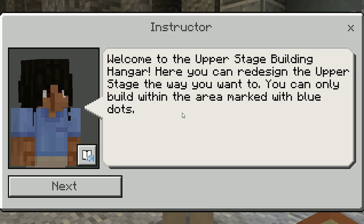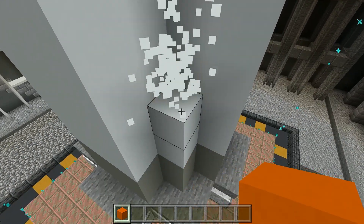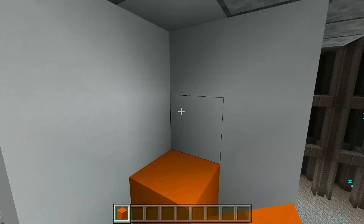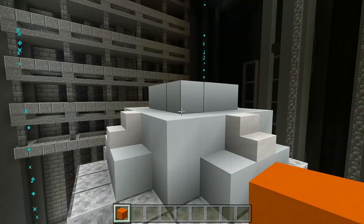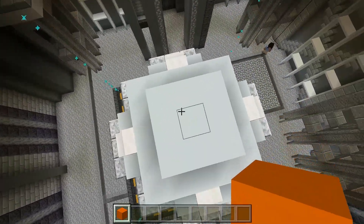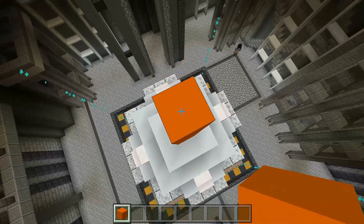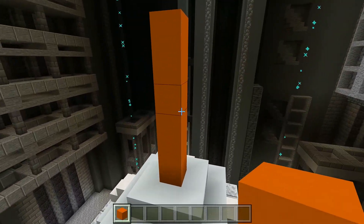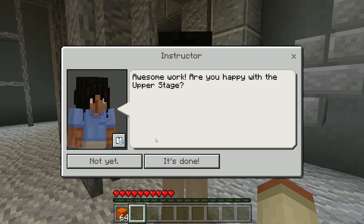Welcome to the upper stage building hangar. Here you can redesign the upper stage the way you want to. You can only build within the area marked with blue dots. I think I'm going to give this rocket ship some nice orange accents on the sides. That looks pretty good. And now I'm thinking we should put on this nice little orange pillar on top like so. That looks pretty good. Lastly, some orange in the middle. And now I think we are good to go.